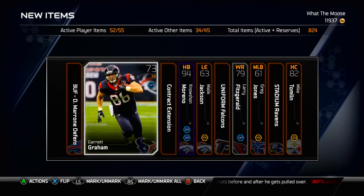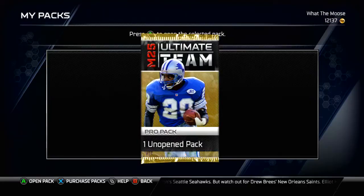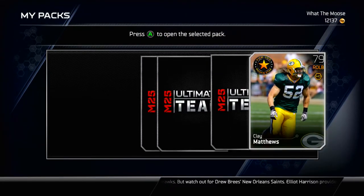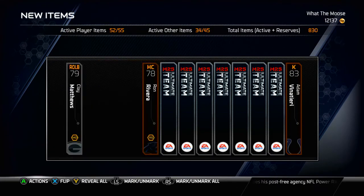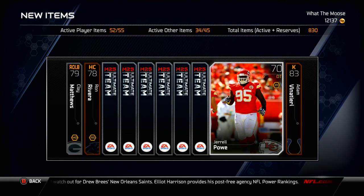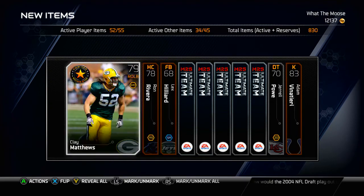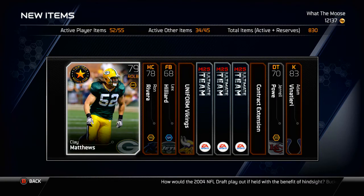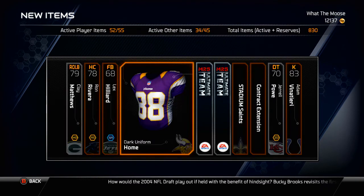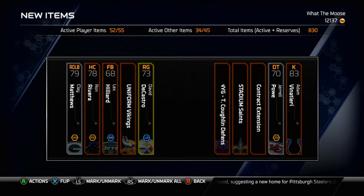We got one more pack. Let's see if we can clutch one of those silver tickets, or maybe even one of those new legends. Last and final pro pack here — starting it off with a Clay Matthews Top 100 rookie. Going from the back and crisscross this one: Jarrell Powe, defensive tackle from the Chiefs; Lex Hilliard, fullback; contract; Vikings home uniform; Mercedes-Benz Stadium. And it is David DiCastro trolling me right there, looking at me saying 'Why did you buy this bundle?' I don't know DiCastro, I don't know why I bought it.